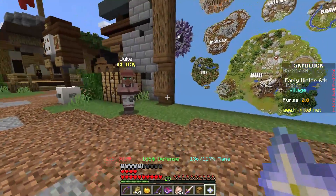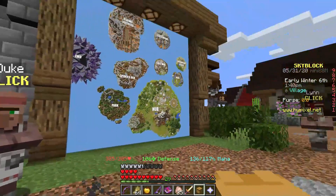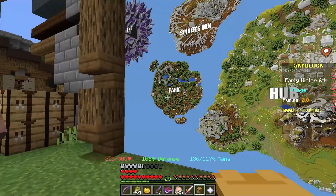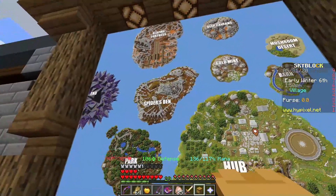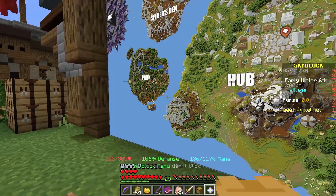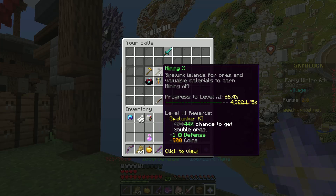At the hub, Skyblock has you complete some basic quests by talking to these villagers and merchants. Now you might notice this giant map. There's a farming section, mining section, tree slash forging section, and the spider's den. The spider's den correlates with combat. Mining, farming, forging — these skills are very important early on in the game. Those are the four main skills you want to focus on.